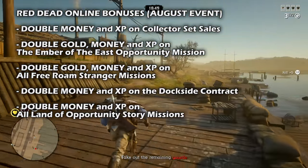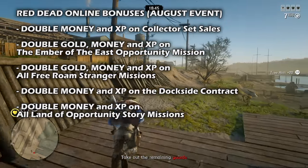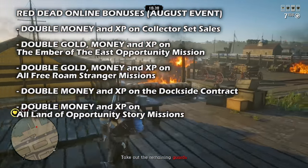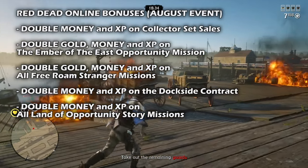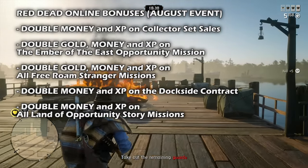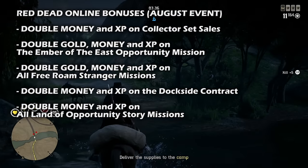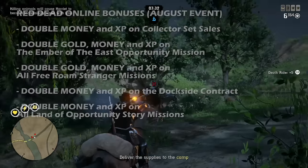We also have Double Gold, Money, and XP on all Free Roam Stranger Missions. Chaos is running amok on the Western Frontier, and should you stumble upon strangers or familiar acquaintances on your travels, all Free Roam missions are paying out Double Money, Gold, and XP all month long. After that, we have Double Money and XP on the Dockside Contract — you can break up an illicit smuggling ring from the docks of Saint-Denis, earn Double Money and XP, and you're guaranteed to find more Capitale than usual, whether in the pockets of fallen enemies or stashed in chests throughout the mission.